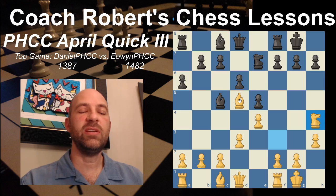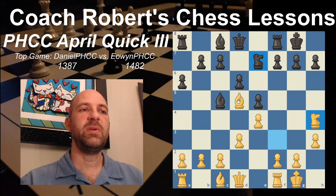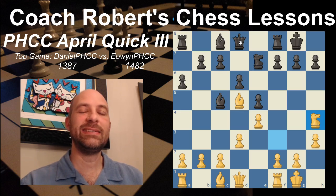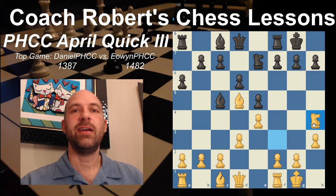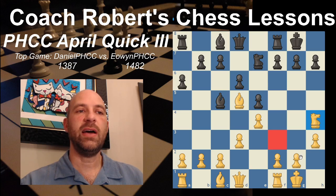Daniel PHCC actually plays a major blunder here with Knight H4, totally missing that if Eowyn PHCC captures the Bishop, the Knight is hanging. One of the things you always want to watch out for in your games is loose pieces - pieces that have the same number of attackers as defenders, sometimes zero. The problem with loose pieces is they come under attack and you have to spend all your time defending them. This Knight was doing a fine job on F3 and was doubly defended. Over on H4, it's completely undefended.